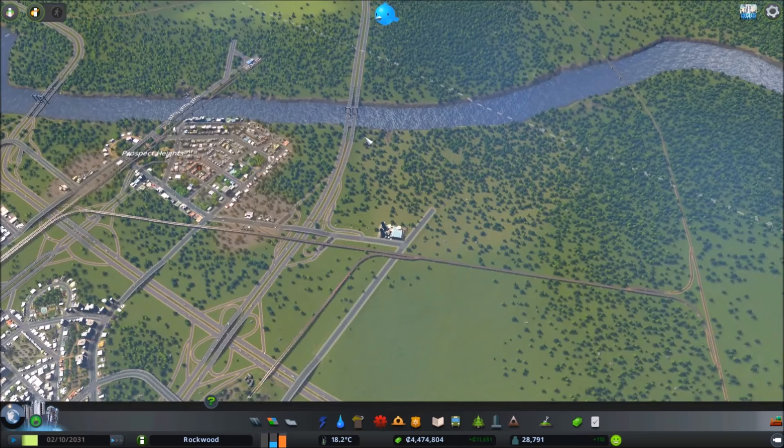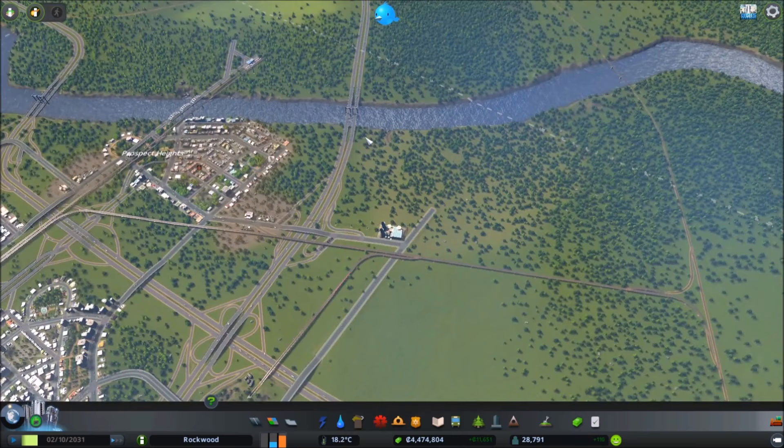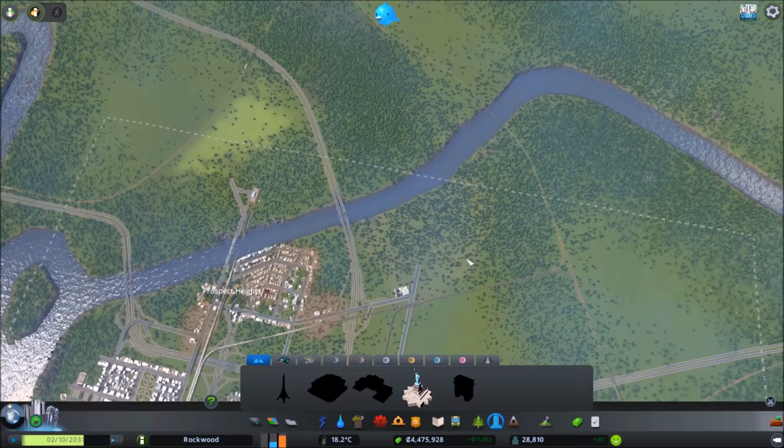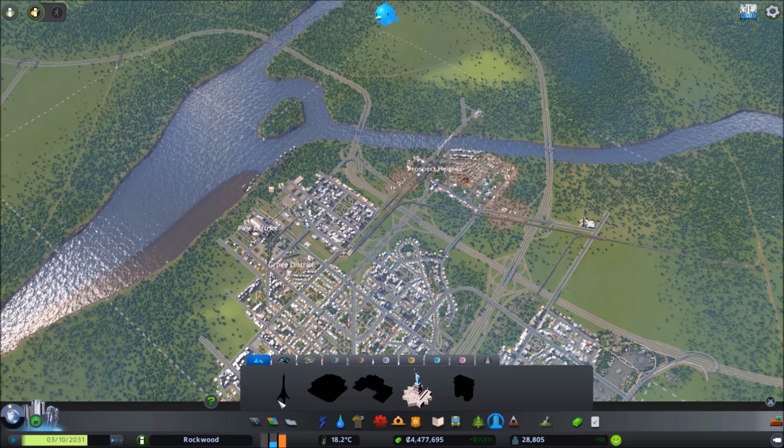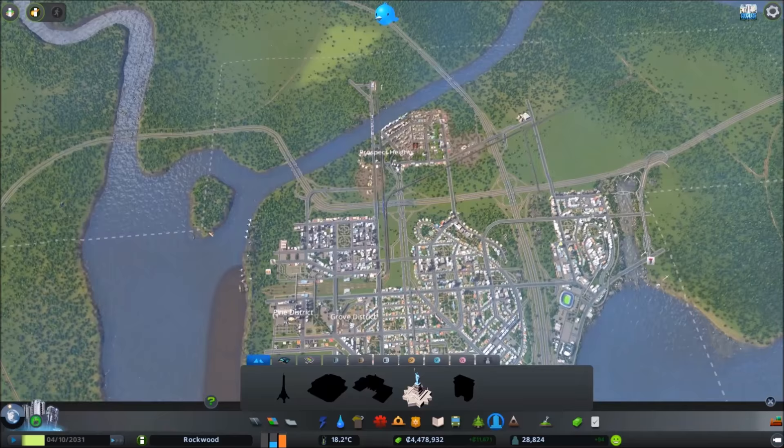I want to get rid of our nuclear power plant and make a little solar field around here. I kind of fell in love with the idea of using the Eiffel Tower because it's such a pretty building — very romantic. But the requirement is astronomical amounts of industrial zoning, like a space ten times the size of what we have now.